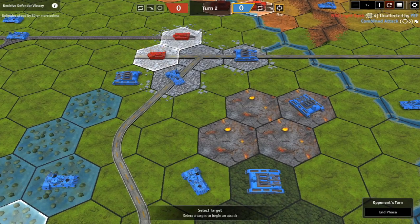Even rolling a two — which normally would have been a disable on a stronger hit — had no effect at all on the light tank. It's a relatively easy target to hit outside of towns, so being in a town makes a big difference.